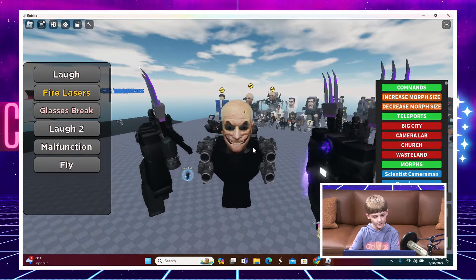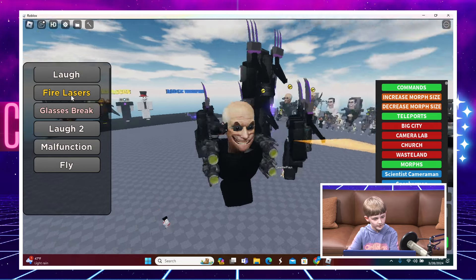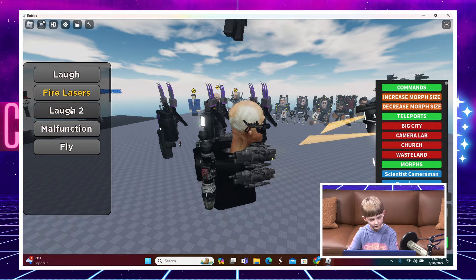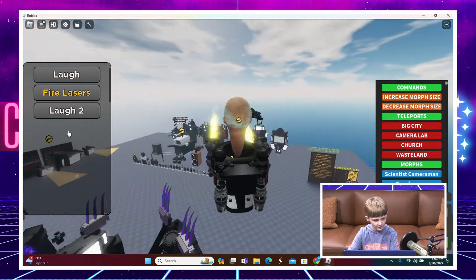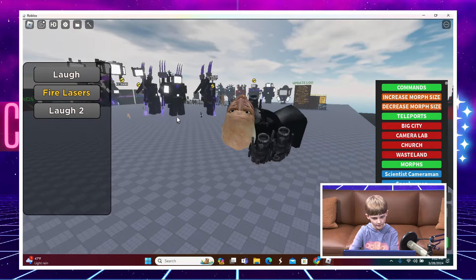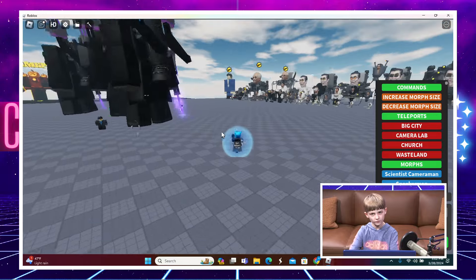Next up is the Met Scientist - he's really cool. He can laugh, fire his lasers, break his glasses, and malfunction. Pretty cool morph overall. We have one more morph left and then we're done.